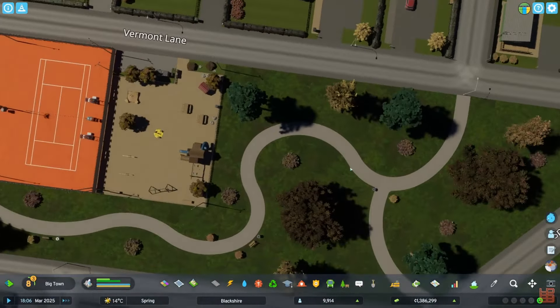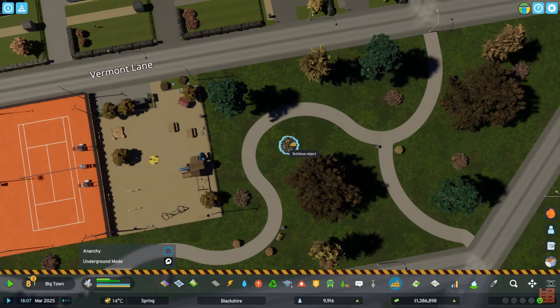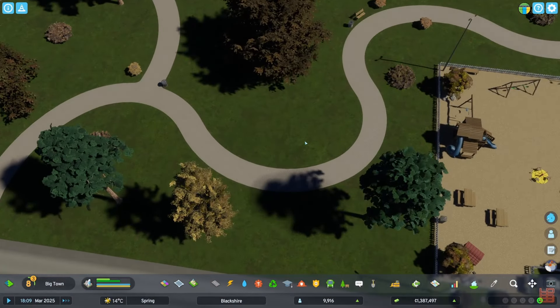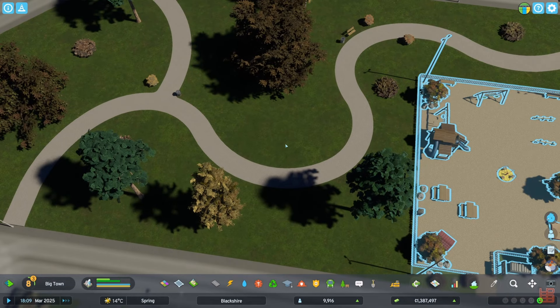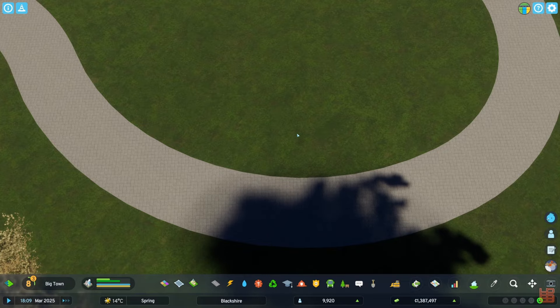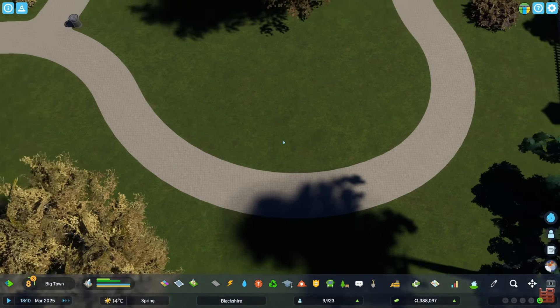My sister made a fantastic suggestion — I'm going to put a gazebo on this curve right here. I think that would just look really nice, and she made that suggestion. So thank you, sister. My game is jumpy — there we go, it's back.